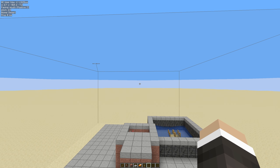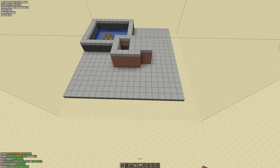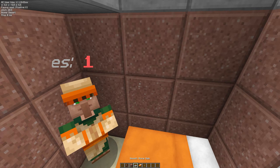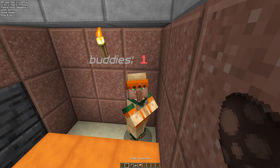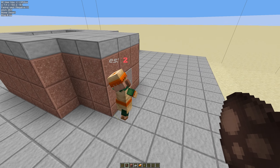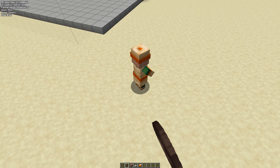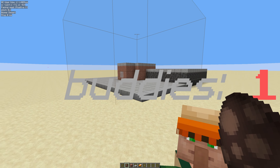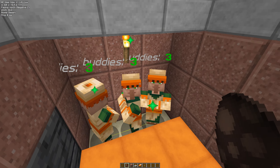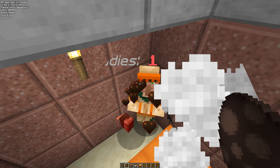Let's have a look at buddy detection first. I've hit enter on that and it's brought up a brown box on the screen — this is the area in which a villager can detect another villager. We've got one villager in here, he's got one buddy — he is his own buddy — that's just blocking him from running around when he gets scared. If I put in one more villager and he's in that brown box, they detect each other so they've got two buddies. If I put him outside the brown box, he's only got himself as a buddy. If we put two more in, you see the number turn green — that's because for iron golem spawning you need three buddies. Green good, red bad.